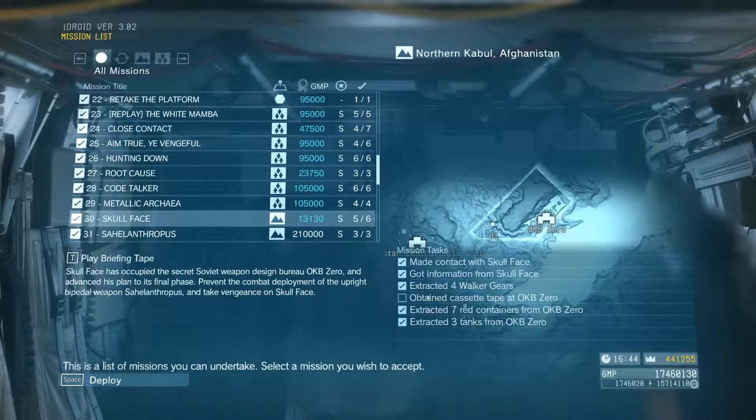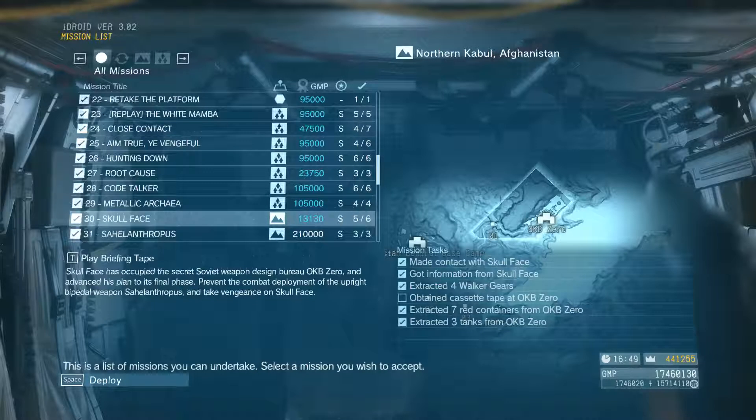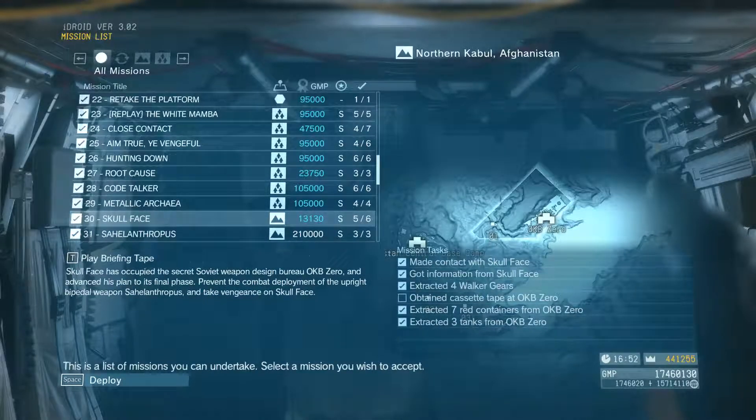We're here on episode 30: Skull Face. This, to get an S rating, was personally the hardest mission to get an S rating in the entire game. By far. With the exclusion — there's an extreme version of this which you don't need to S-rank, you just need to complete the quest. But there is an extreme version of this quest which is stupid hard as well. That's even harder. Outside that, this is the hardest S rating to achieve, in my opinion.